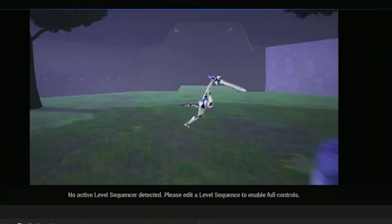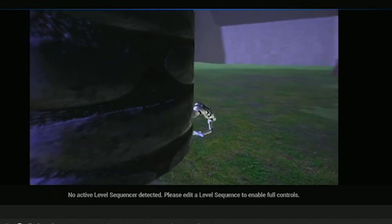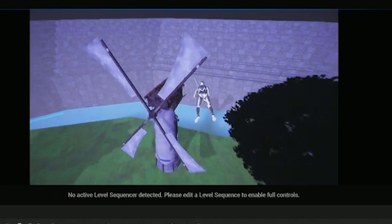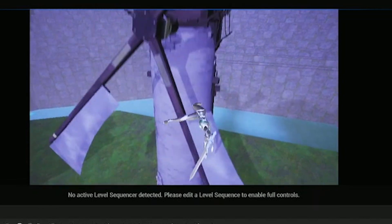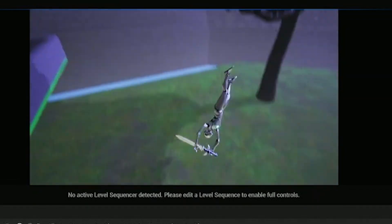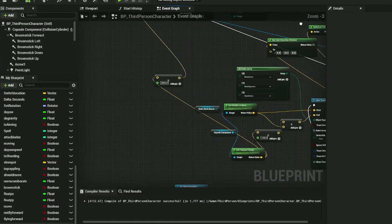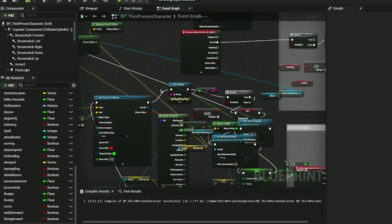Falling off the broom if you hit something — it's so fun. Look at this: boom, oh look at it, he falls! It's surprisingly easy to add, only took about half an hour. Here's the code.